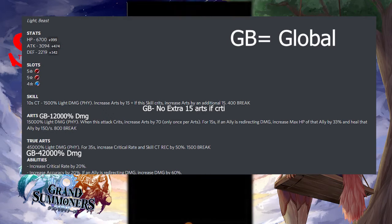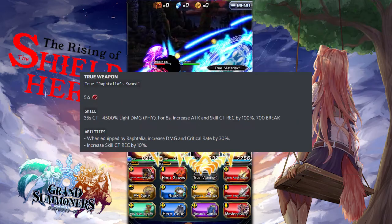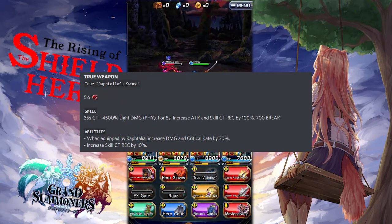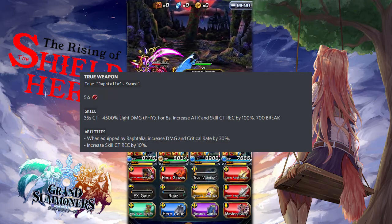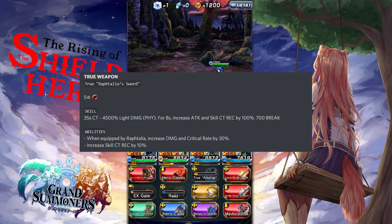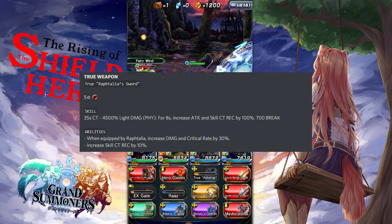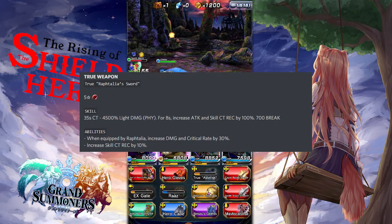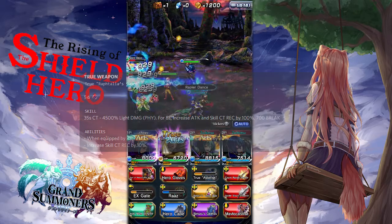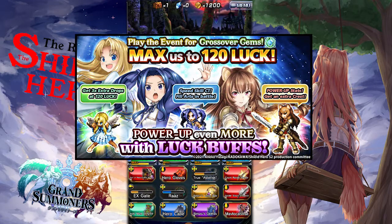For her built-in abilities, she increases her crit rate by 20%, her accuracy by 20%, and if an ally is redirecting damage, she increases her damage by 60%. She also has a true weapon called Reptilia's Sword — it's a 5-star physical item with a skill that has a 35-second cooldown. It does 4,500% light damage physical and for 8 seconds increases attack and skill cooldown recovery by 100% with a 700 break. When equipped by Reptilia it increases damage and critical rate by 30% and skill cooldown recovery by 10%. And just recently on Twitter, GS announced that you will be able to get these units to level 120 by farming the event.